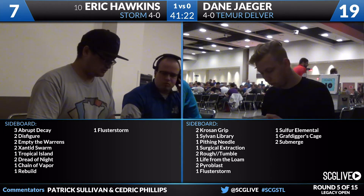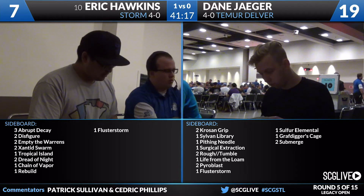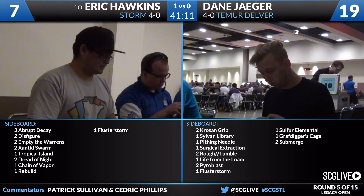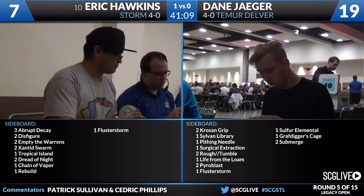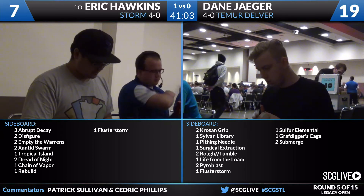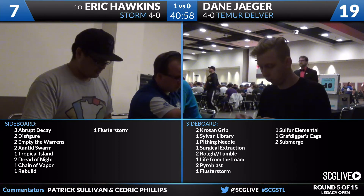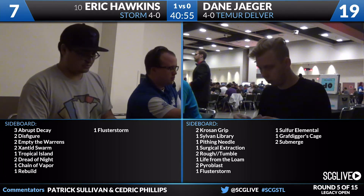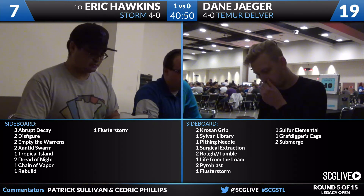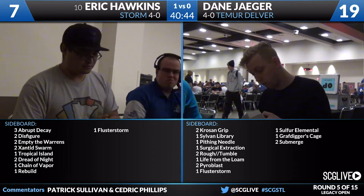For Hawkins: three Abrupt Decays, two Disfigures, two Empty the Warrens, two Xantid Swarm, a Tropical Island to help cast some of these green cards in the sideboard, two Dread of Night, a Chain of Vapor, Rebuild, and a Flusterstorm. Xantid Swarm is very effective against decks that are all on counterspells, but it's likely that Jaeger has removal spells left. If Hawkins thinks there are no Bolts left, Xantid Swarm's a great card to bring in - otherwise it's risky. The two copies of Empty the Warrens are solid; Jaeger has no sweepers, and if Jaeger is trying to overload on counterspells, Empty the Warrens is a way to win even resolving only five or six spells in one turn.